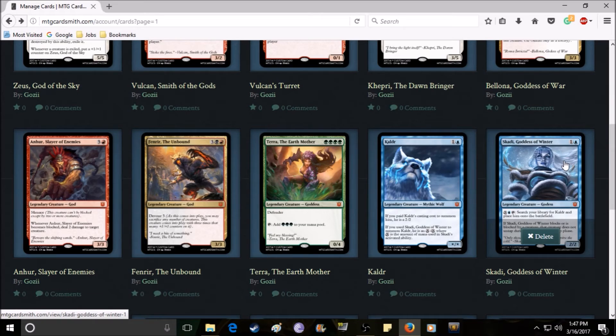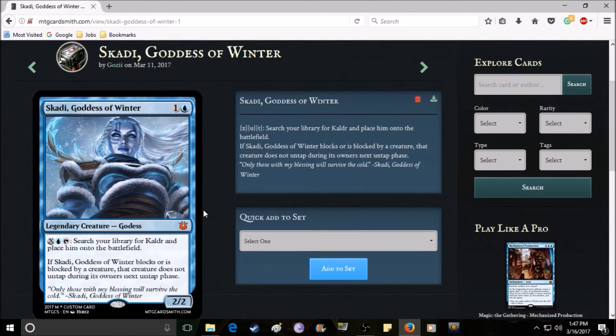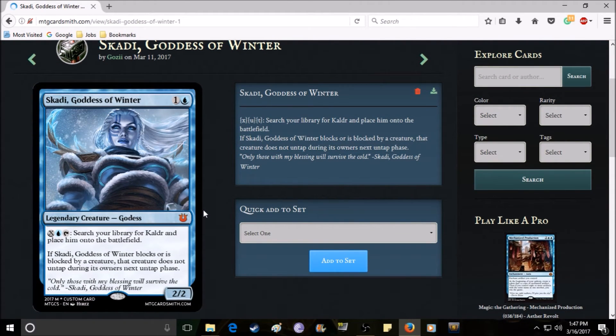Skadi is probably my favorite card now. I thought when making Skadi I had to include Kaldr, so Kaldr is part of how she works. Skadi is a two-mana two-two. Her first ability lets you pay X mana plus one blue and tap her to search your library for Kaldr and place him onto the battlefield — we'll talk about what that X means when we get to Kaldr. Her second ability says if she blocks or is blocked by a creature, that creature doesn't untap during its owner's next untap phase — a very common blue frost/ice mechanic.